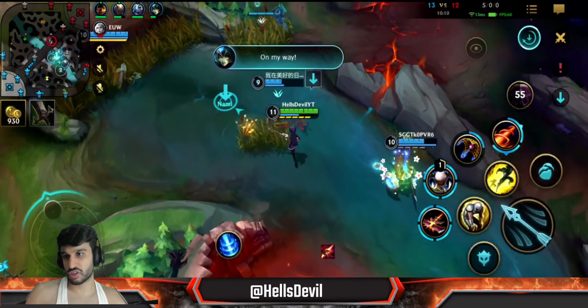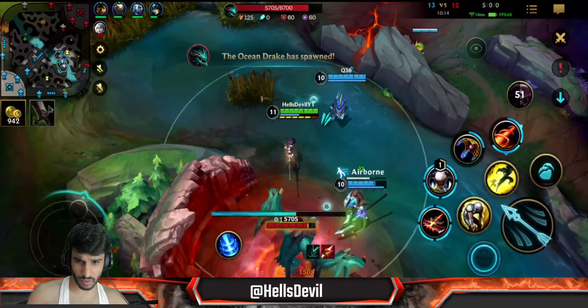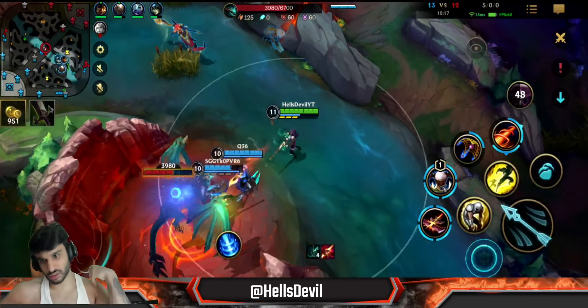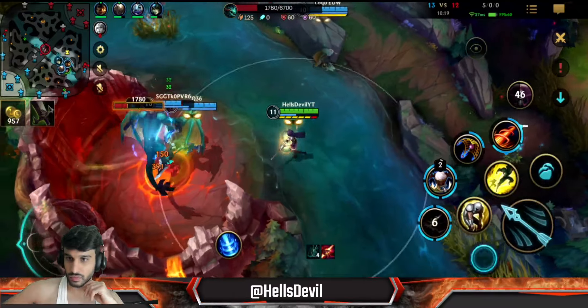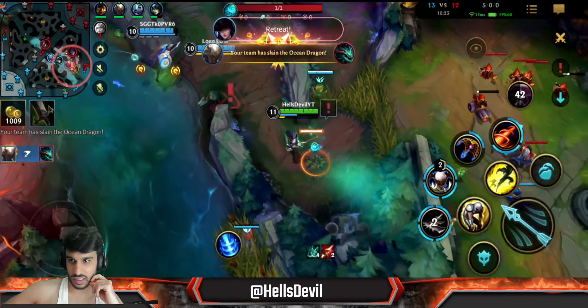Graves is on the top side - we should just straight up rush the dragon right here. Because Graves is never gonna make it if we rush it. Easy dragon.